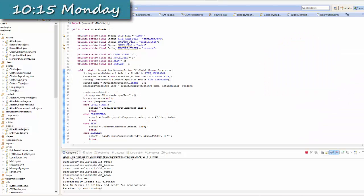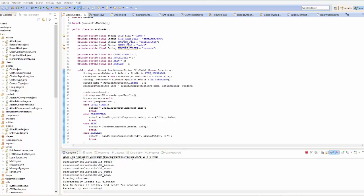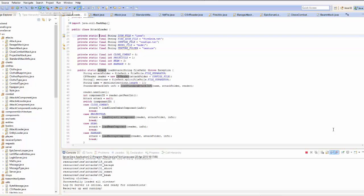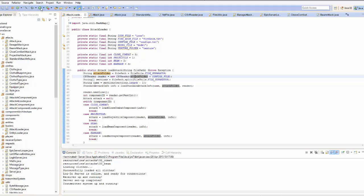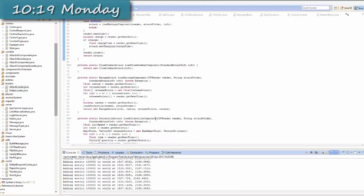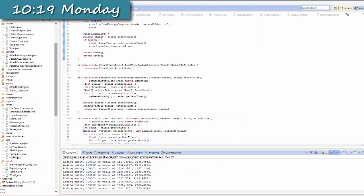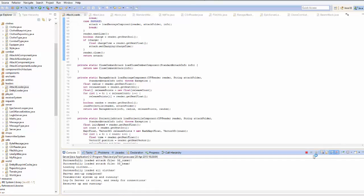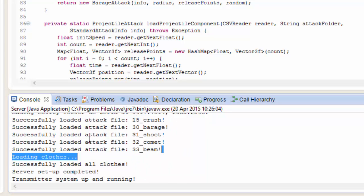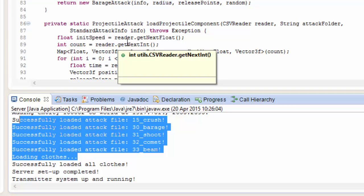I've been programming for a couple of hours now, and I usually take a quick break, but before that I want to test what I've done. This morning I've been programming the server to load up all of the attack files so that the server can have all the information about all the different attacks in the game. After a failed first attempt, take two — it has now worked. It's successfully loaded up all of the attack files that were in the attack folder.